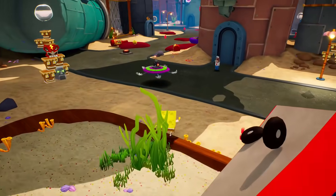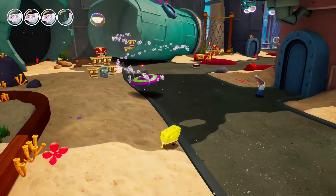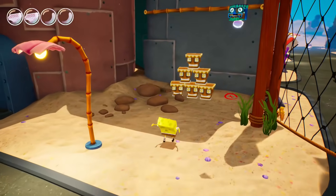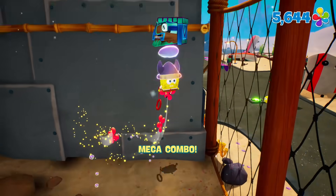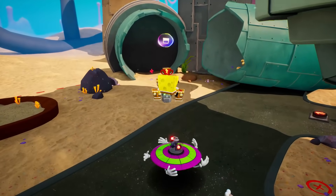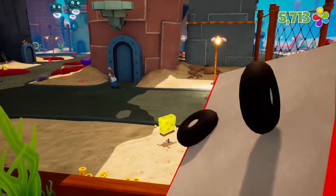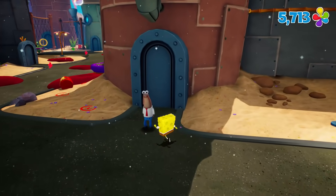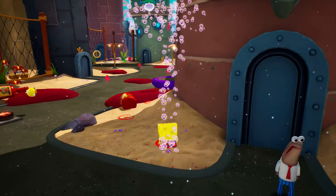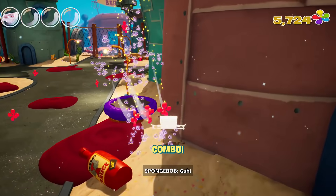There are new robot enemies to take on, starting with this guy. Am I just supposed to jump on him? No, that doesn't work at all. I probably have to slam on it — don't forget our other moves after all. Let's try that again. Jump, jump, slam. Yeah, there we go! That told him what's what. All right, you're saved, Mr. Anchovy — I think they're anchovies, they're from the first episode.